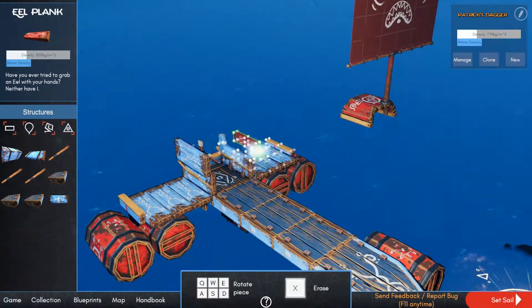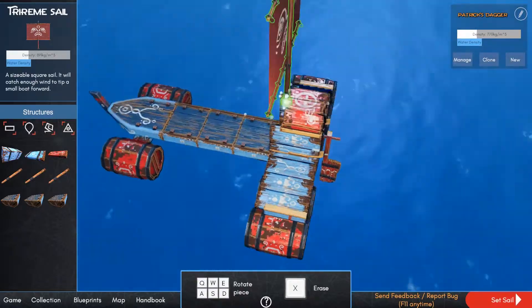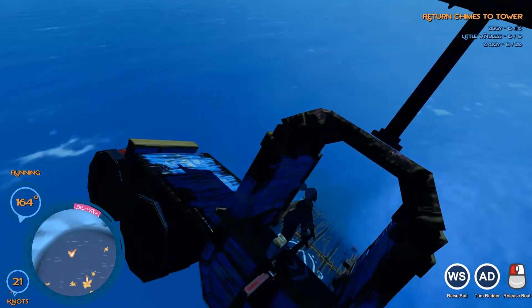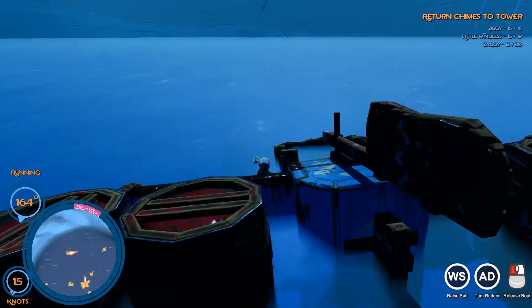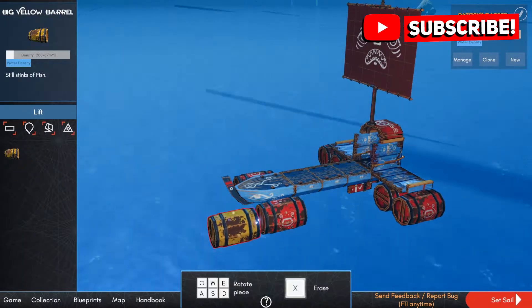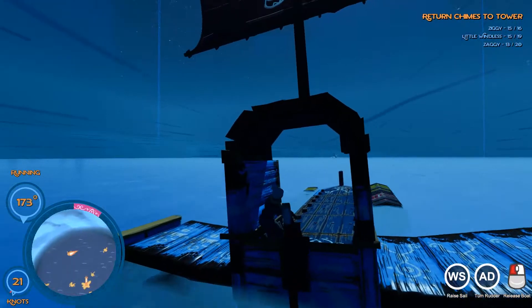The game even has a handbook with some common construction tips, such as what to do if your ship is tipping over, or where is the best location to place your sails. Of course, physics comes into play as the designs get more complicated. And even more interesting is in the case of sailing into an obstruction such as rocks, parts of your ship may get destroyed, but there may just be a chance that it could still float and work to some extent.